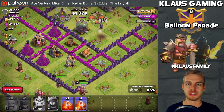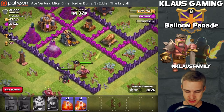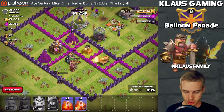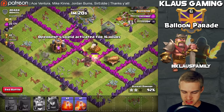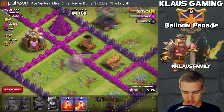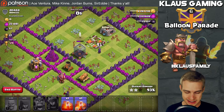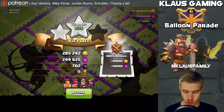We might go for that three-star if our level 2 king can get in. Our queen is being targeted by a Tesla — hopefully she can take it out before it kills her. Yes — she took out the Tesla! Unfortunately our queen got shot down in two shots by that cannon. We are going to grab a high percentage — 93% two-star — making all kinds of profit: 249,000 elixir plus a whole bunch of gold.